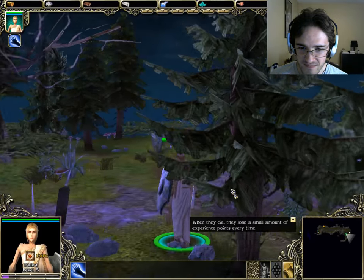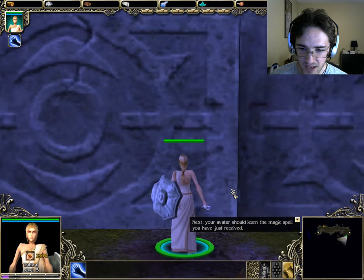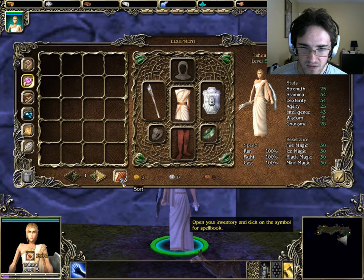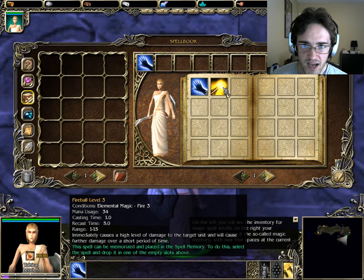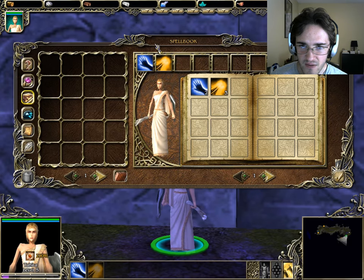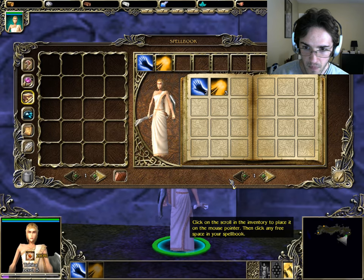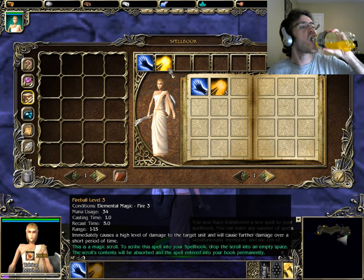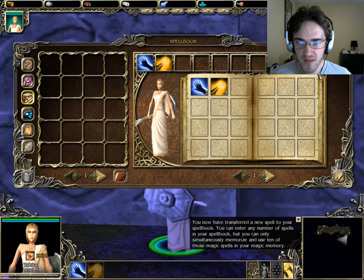Open the gate. Your avatar should learn the magic spell you have just received. Open your inventory and click on the symbol for spell book. Magic fireball? On the left you will see the inventory of magic spell scrolls; on the right, your spell book, and above it the so-called magic memory with nine free spaces at the current moment. Click on the scroll in the inventory to place it on the mouse pointer — that makes it active. Then click any free space in your spell book. Done. You now have transferred a new spell into your spell book. You can enter any number of spells into your spell book, but you can only simultaneously memorize and use ten of those magic spells in your magic memory.